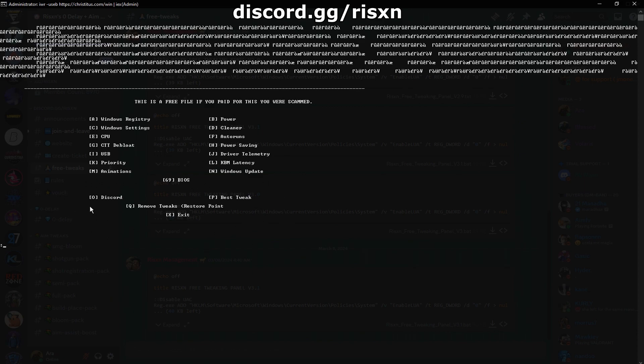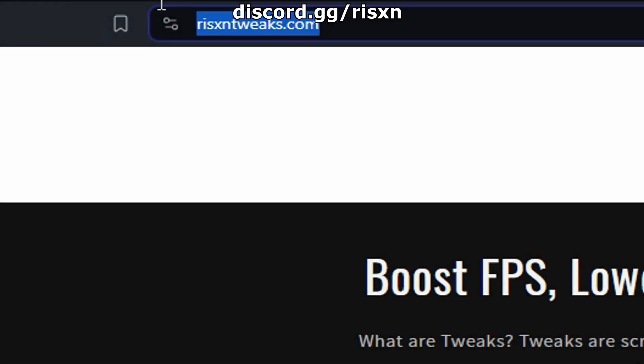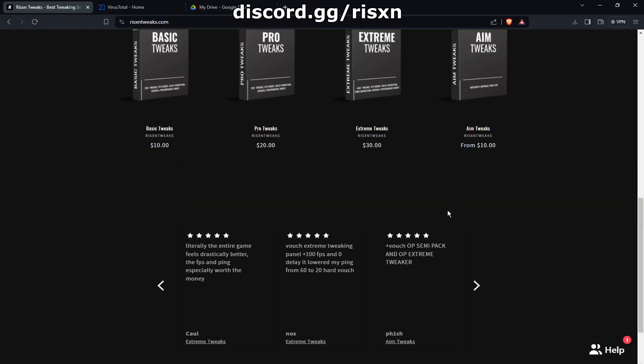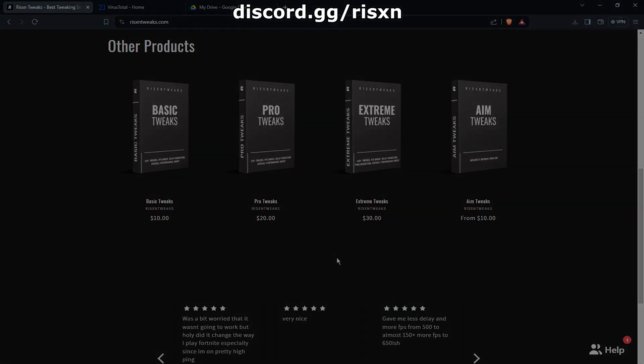Then at the end, type in 69 for BIOS settings. Once that's all done, restart your PC and you're done. That's it for today's video, I hope it helped you out. If it did, I recommend you check out the paid tweaks, which give you 10 times better results than the free ones. Have a great rest of your day, goodbye.